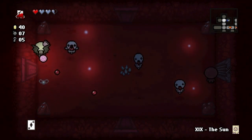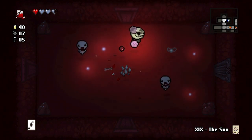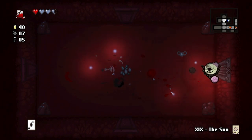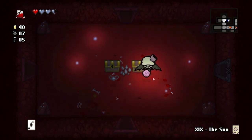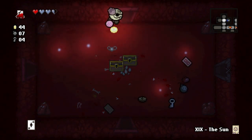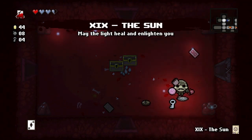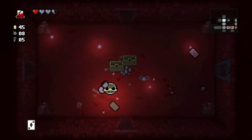A doppelganger guy — need to get rid of him real quick. He mirrors your movements and shoots when you shoot, so when you're shooting at him he's shooting at you. Keys, money, and another Card Against Humanity — they just want me to fill a room full of poo. The Hanged Man — that doesn't really matter since we're going to get flying anyway.